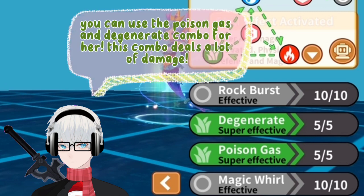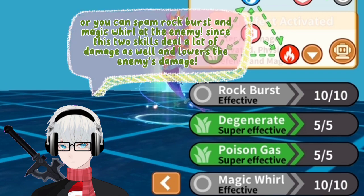You can use the Poison Gas and Degenerate combo, which deals a lot of damage. Or you can spam Rock Burst and Magic Whirl at the enemy, since these two skills deal a lot of damage as well and lower the enemy's damage output.